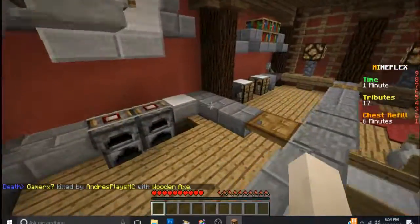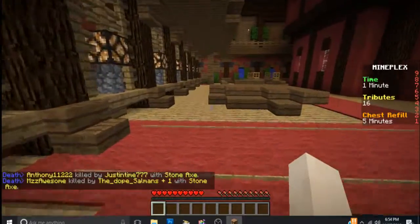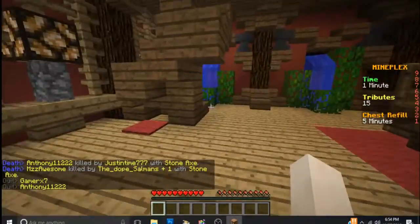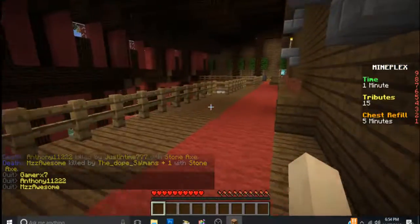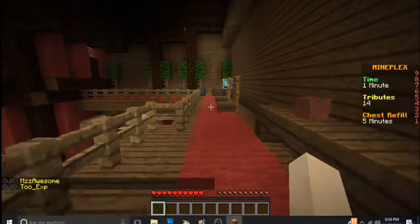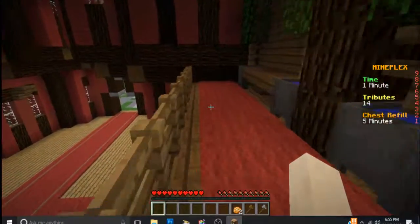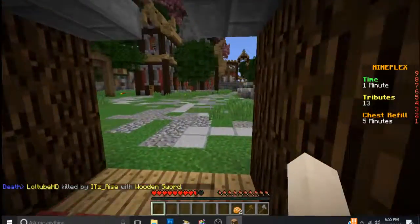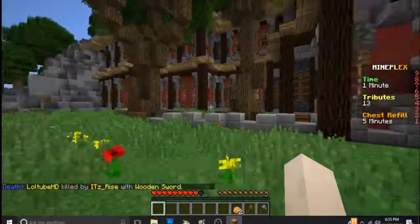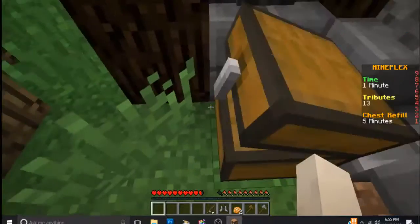There's got to be a chest behind this somewhere. I was getting a phone call — they will have to wait. Go upstairs, maybe there's a chest upstairs. High chest — yep, this one. Okay, hey, we got a stone axe and we got some baked potato. I heard something, that's okay. Keep going. Oh there's a chest right here, let's grab this. Let's see what's inside — we got some chainmail boots, fishing rod, and feather.